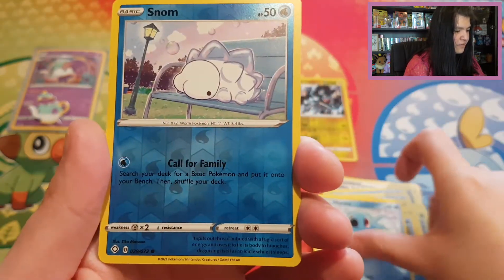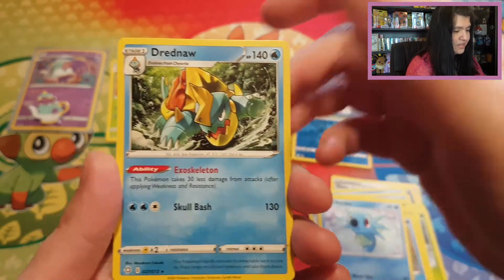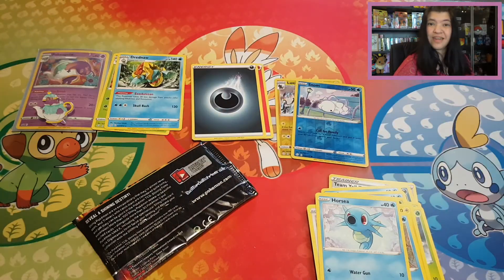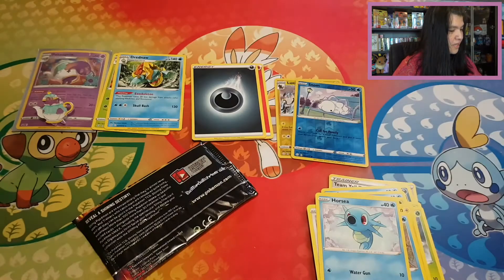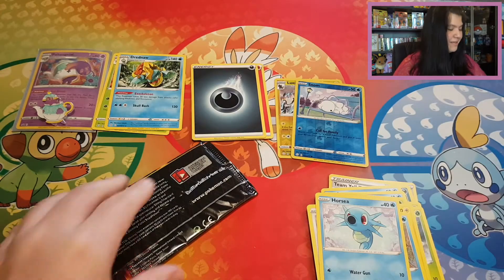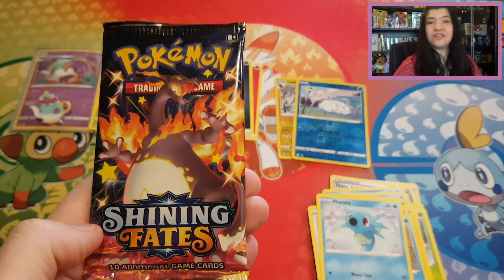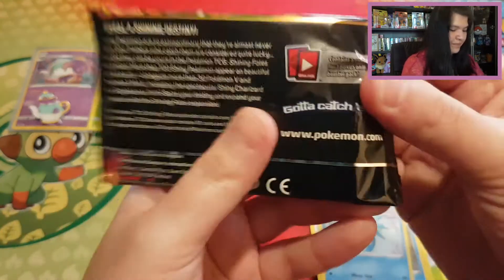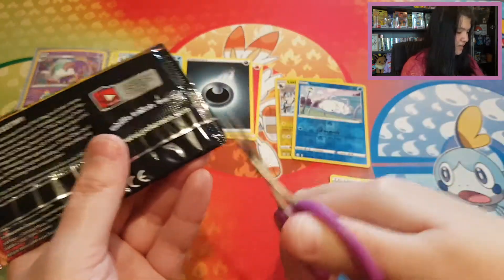We have a reverse regular Snom. And just a Duraludon with a dark energy. So nothing special — no baby shinies, nothing yet. But we have a code card for you guys from Shining Fates — there you go. Hopefully this beautiful Charizard pack will grant us something, because we opened up two packs and don't have anything special yet.